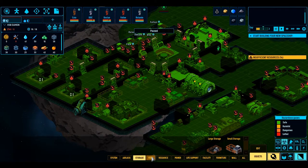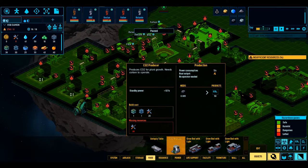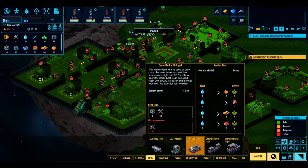Storage - large and small, nice and simple. Autopsy table, various creatures, so that might be useful in the medical bay when we get one. CO2 producer, plant growth - nice. We probably both need to operate these, which is good because we have a farmer.